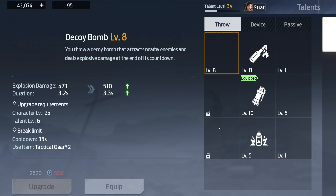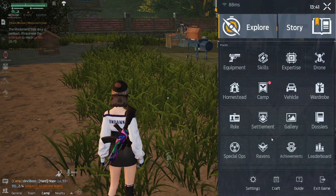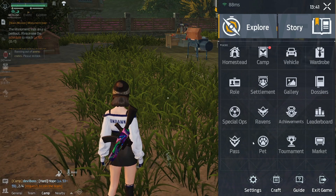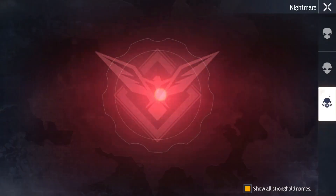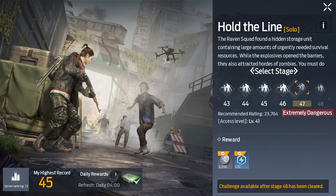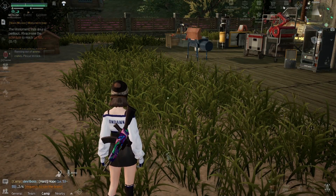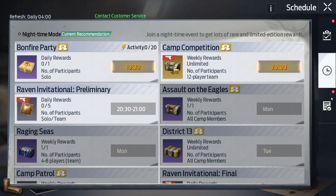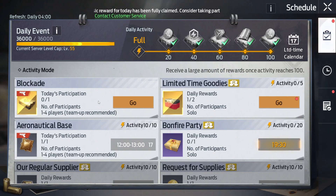For talent points, again do your dailies and then ravens. Stronghold challenges give you a lot of talent points, and you can also do hold the line. There's also astral tower — this also gives you talent points. Just do every single daily, they give you points.